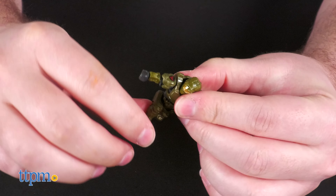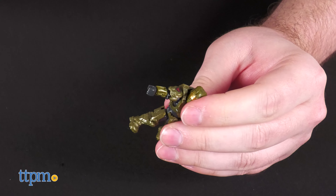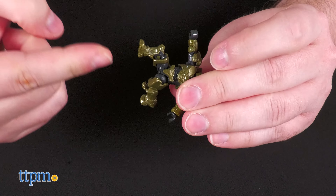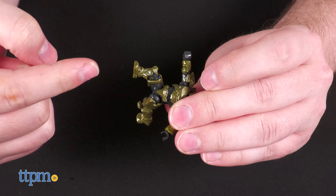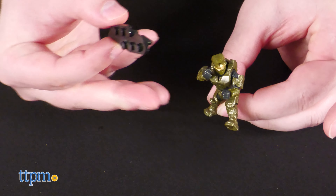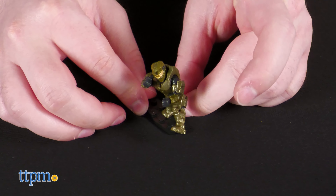Each of the Spartan figures have a surprisingly robust amount of articulation, including poseability in the head, shoulders, elbows, wrists, waist, hips, and knees. You can actually get these figures in some pretty dynamic poses, and for any poses that are truly wild, you get some stands to help with stability.